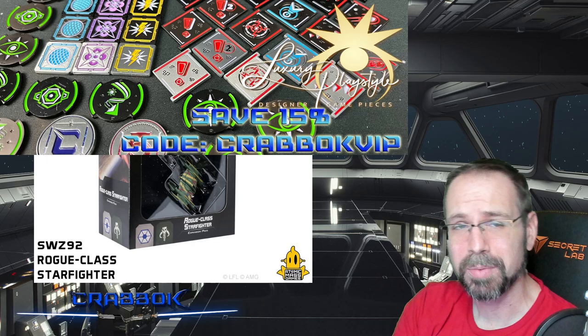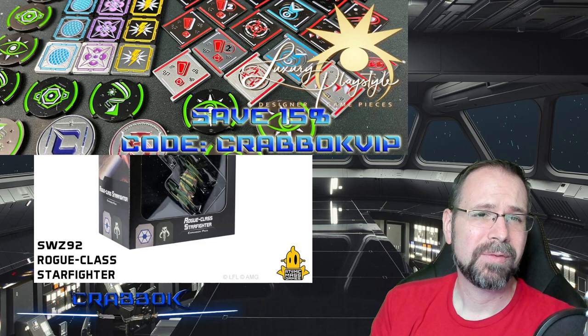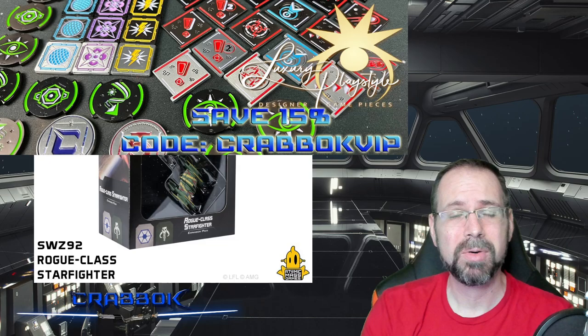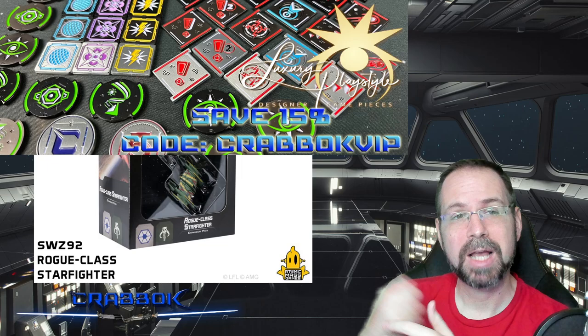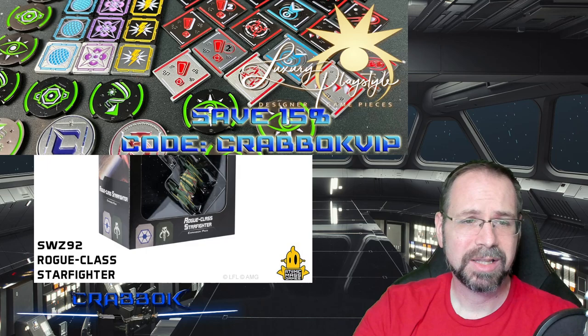I also want to thank today's sponsor, Luxury PlayStyle. Head over to luxuryplaystyle.com — they've got some amazing tokens. They're gorgeous, shiny, beautiful, heavy, double-sided, and absolutely magnificent. Use code CRABOCKVIP to save 15%. Orders using that code of $35 or more get a free CRABOCK token — it's got the C on the front, the 5 on the back, light side versus dark side, lightsaber nunchucks. You can mark critical hits or damage in other games with it. Head over to luxuryplaystyle.com and don't forget code CRABOCKVIP.